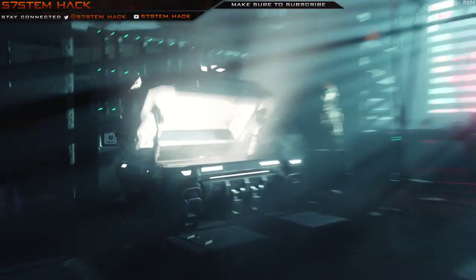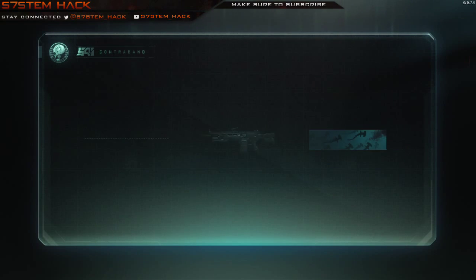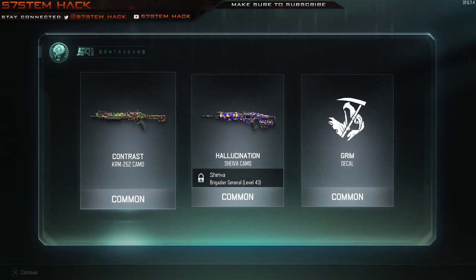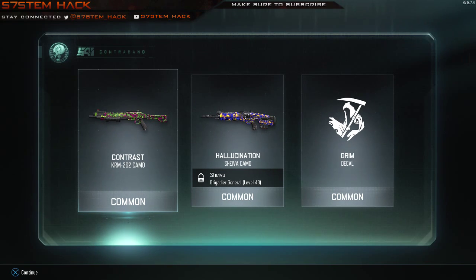Here we go. All same as final. Standard issue. Well the Grim decal is pretty cool I would say. Hallucination camo for the Shiva — I don't know if I'll be rocking that. It doesn't look too bad, it's a lot better than the Contrast camo for the KRM-262.